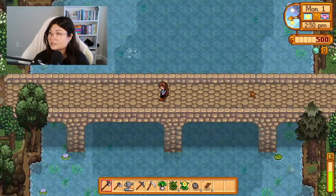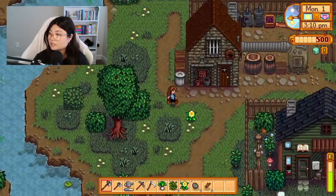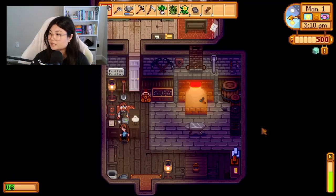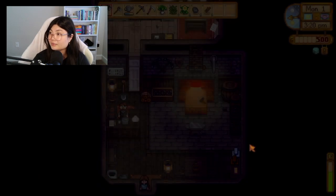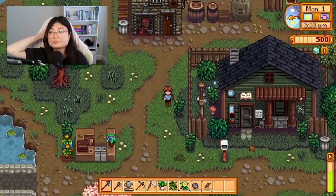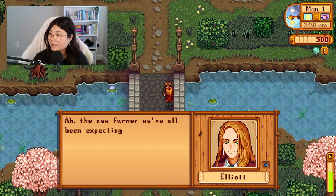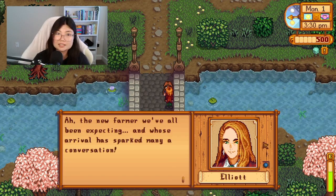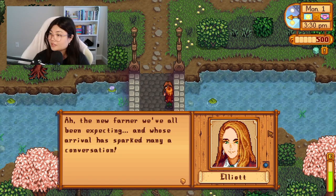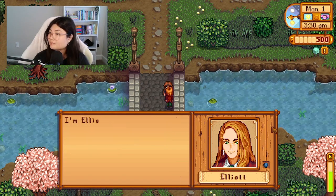We've met 14 out of 31 people, so we have 17 more to go. Clint is down here — they really did Clint a solid with that new portrait! Here's Elliott, and this is giving Tamlin energy — if you know, you know. The new farmer that everyone's been expecting, whose arrival has sparked many a conversation.